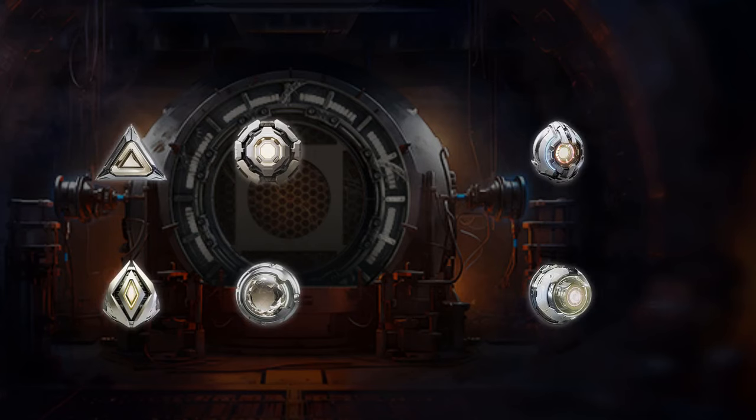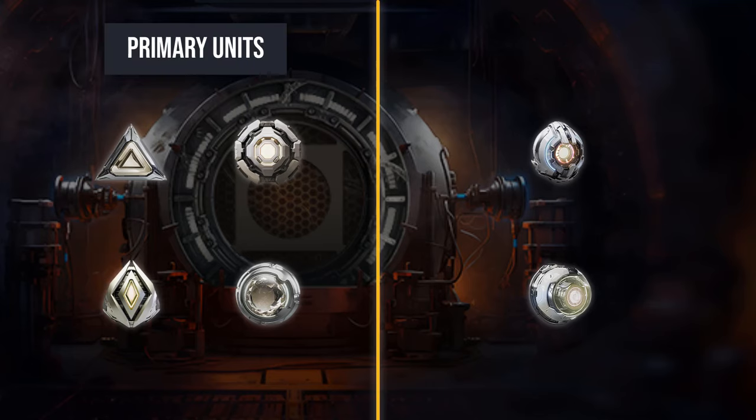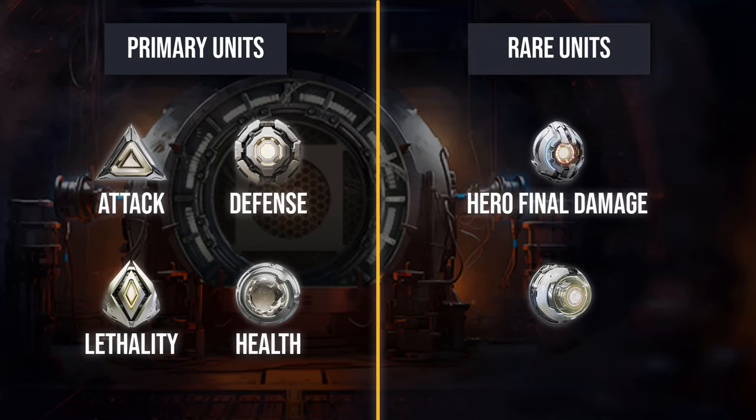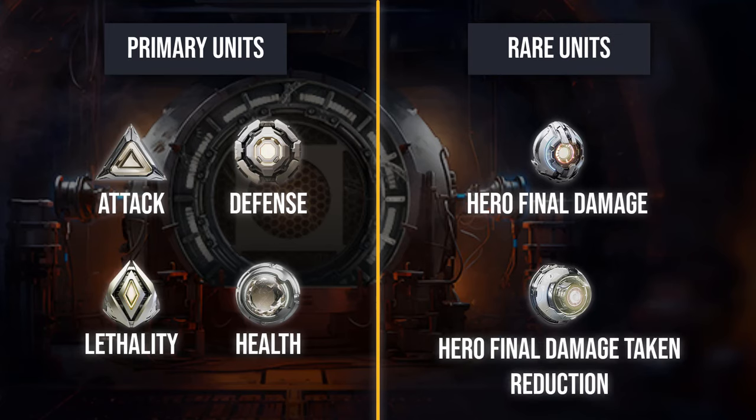You can get each type — it has a basic bonus. There are four primary units that will grant you attack, defense, lethality, or health bonuses. There are also two rare units that will grant you hero final damage bonuses and hero final damage take reduction bonuses. We'll explain why these are so rare later when we talk about crafting.